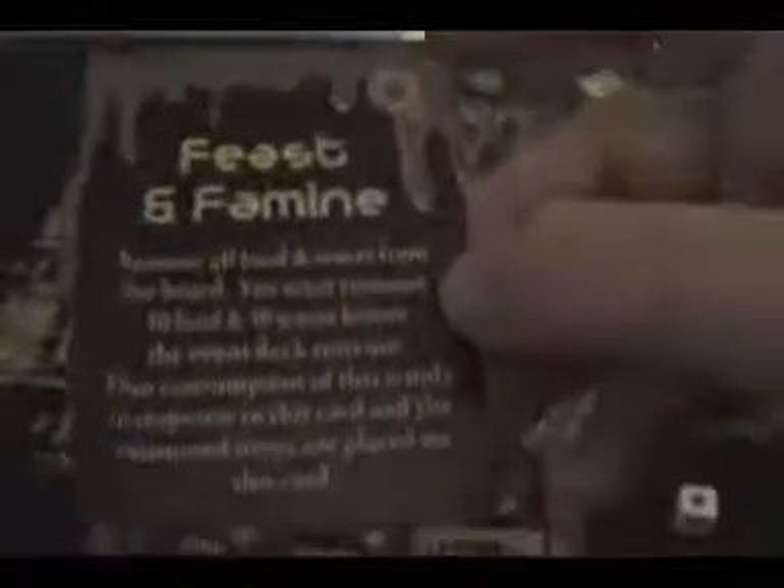I could use resources for Thirsty, or I could use them for this goal. I'll place the goal card up here so you can see when I'm placing tokens on it. Yellow is already on Gloop at the start of the turn, so I'm going to give Gloop a food and put it onto the Feast and Famine card. So I need to get ten food and ten water onto that card.